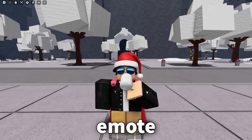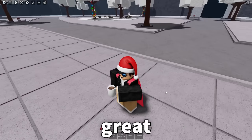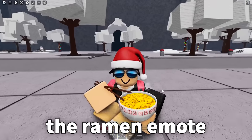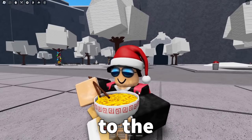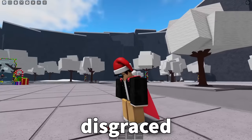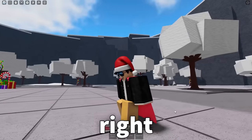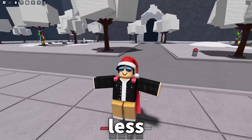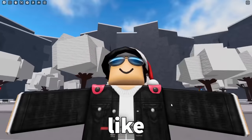Next up is the Coffee emote — you just drink your coffee. I vibe with this emote, it's very chill. I think it would be great if every time you clicked it took a sip of coffee. Next up is the Ramen emote — you sit down and just eat ramen. Pretty similar to the coffee emote. And our last emote is Disgraced — you do this and then start floating into the air. Pretty similar to the Honored emote, except this one takes a bit less time to actually get into the animation.